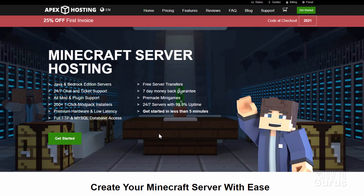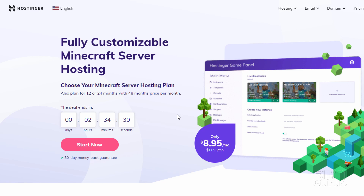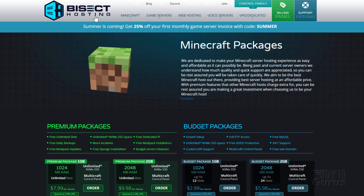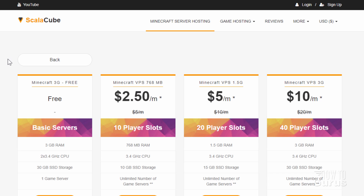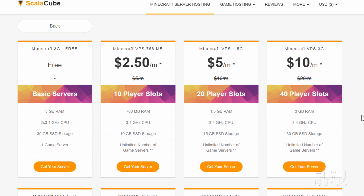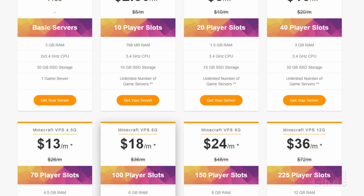Apex Hosting has unlimited slots, which is great. Hostinger doesn't mention a slot count anywhere, so I'm assuming they're unlimited — and since they're the most expensive of these five sites, that would make sense. BISect Hosting is also unlimited, though I'd recommend going for a premium package there. ScalaCube has limited slots: 10 players for $5 per month, and as you pay more, you get more players. It does get expensive — $72 per month for 225 player slots.